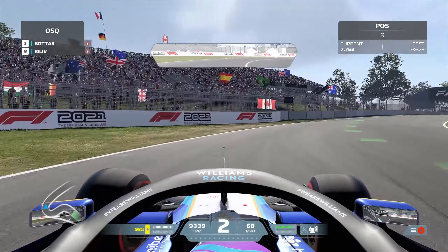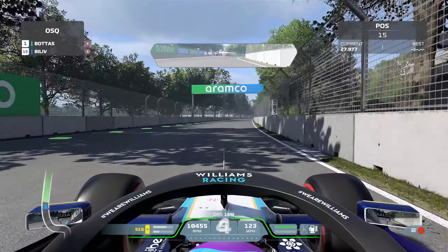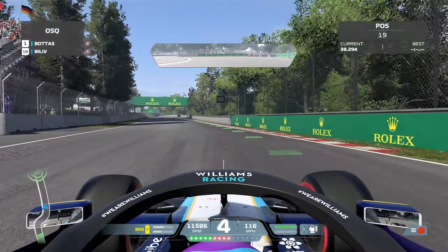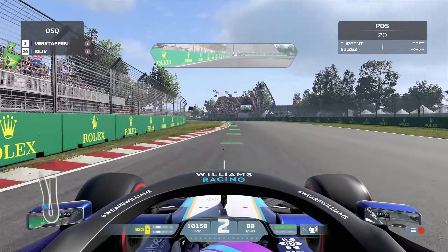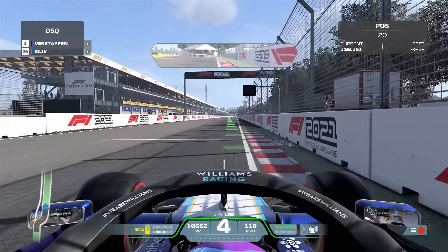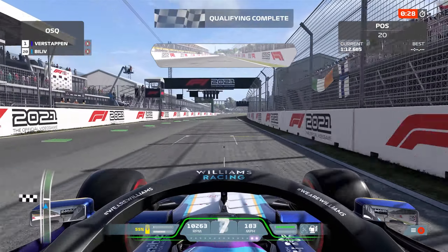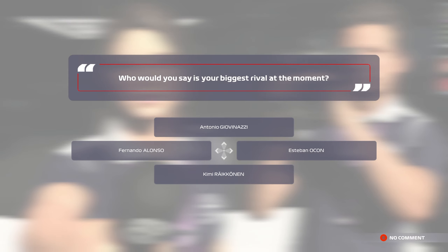That has gone really badly to start off with - I've lost so much time by going on the grass there. This car is so slow through chicanes. I'm last. I almost binned it into the wall there - I'll get to the wall of champions and I'll bin it. I almost would - and that's 20th on the grid, not very good. I'm last on the grid, and seriously, I've just finished last of the grid and it's given me Fernando Alonso as my rival.